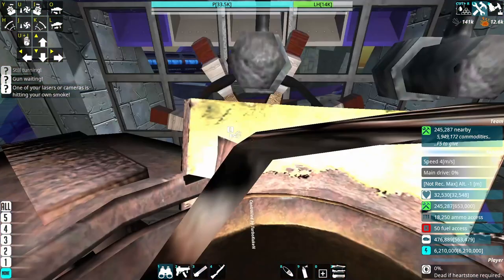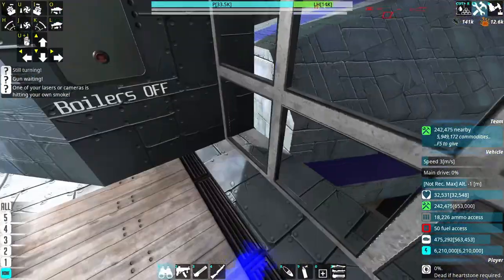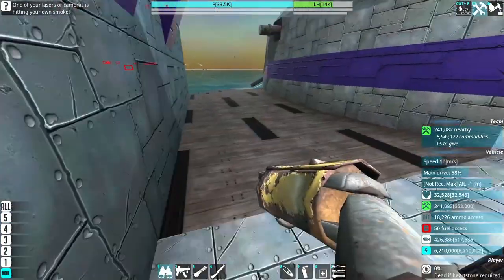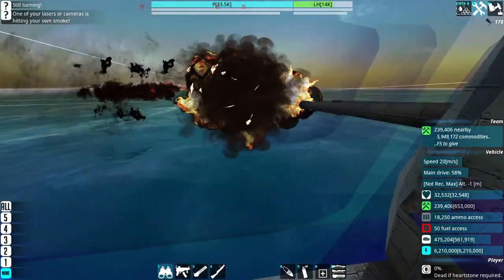Oh, you shot me. Once it's disarmed — actually, no, I'm going in now. Hold on, let me turn around. Because the thing is, the bases don't have any weapons — the bases are just for movement. It's the top halves that are the weaponry ones.